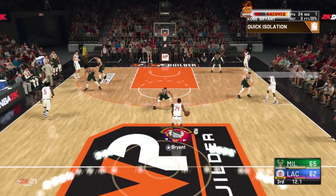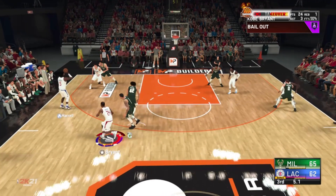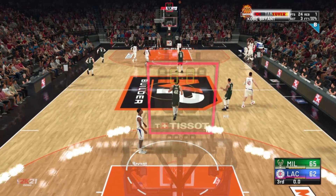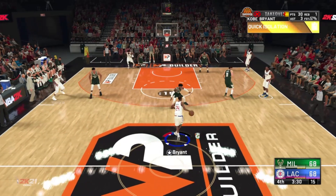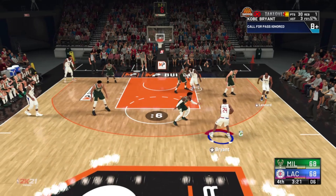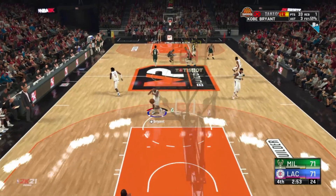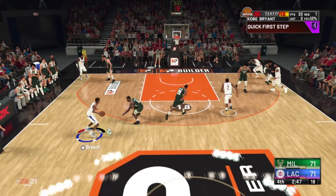I finally get my takeover and get to use it. I get double-teamed right here, I pass to Montrezl Harrell, call for the ball back, and what does he do? He throws up a wing three — not even in the corner. We have five seconds left, give me the ball. When have we ever seen Montrezl Harrell throw up a three and actually make it? These AIs do seem dumber this year. But here I am isolating again, kicking out to Leonard, and he doesn't shoot the wide-open shot. So I step back — green! This build is decent at shooting threes, though I didn't shoot many this game since I was testing the speed.